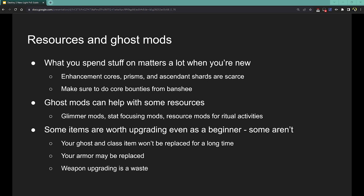Ghost mods can help a lot too. There are glimmer-increasing mods — great as a new player because all your subclass aspects, abilities, and fragments cost a bunch of glimmer, and you need glimmer to upgrade things and buy bounties. There are stat-focusing mods that guarantee any armor you get has a minimum of 10 in whatever stat you've selected, increasing the odds that the armor you get is good. On a Titan you might use a resilience-focused mod; on Hunter and Warlock, probably discipline. There are also activity resource mods for Vanguard, Crucible, and Gambit that can give you enhancement cores, prisms, or extra loot drops at the end of the activity.